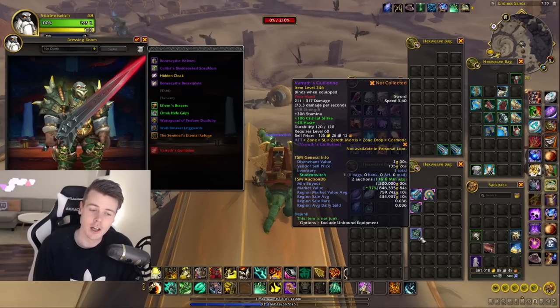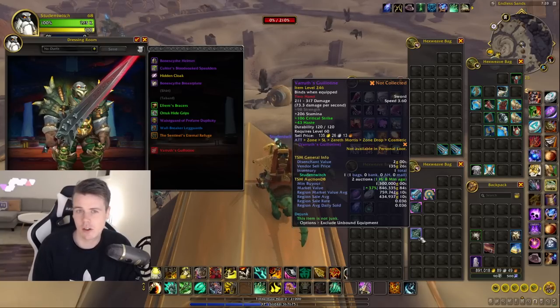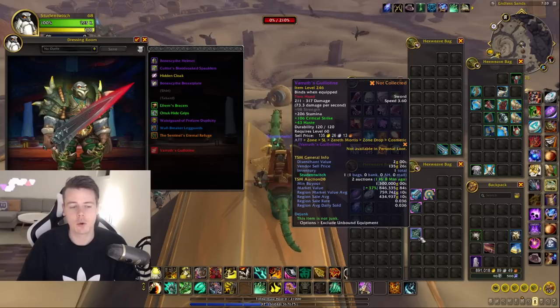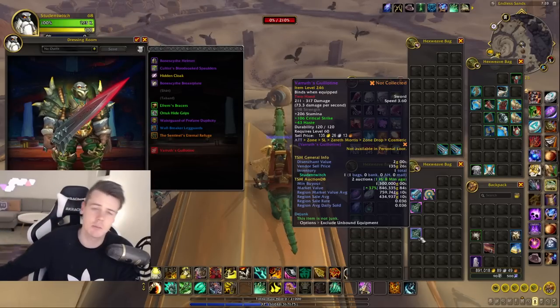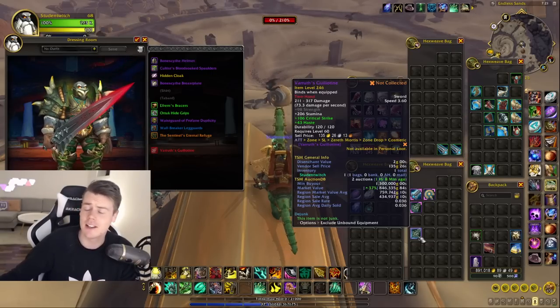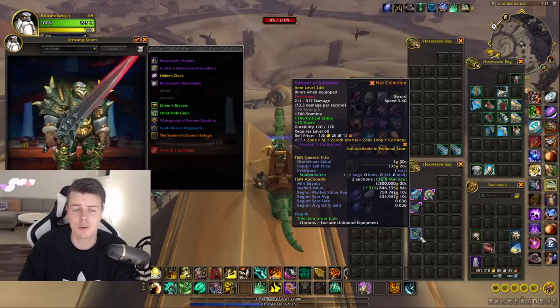The sickest thing, considering this is a 1 million gold item — look at the sell rate: 0.036. Not bad for a million gold item. And even the region sales average, which tends to be very low compared to market value because you have some people selling them extremely cheap while others sell at market value — even that is well above 400,000 gold. So this is a great weapon.